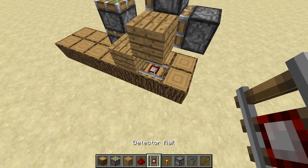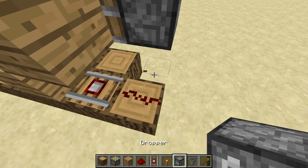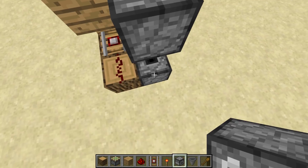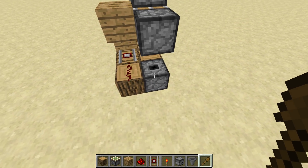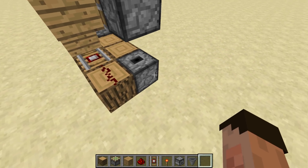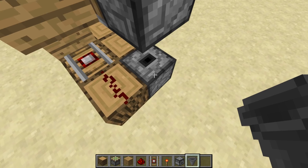Put in a detector rail right there and a little bit of redstone there. This block can come out because we want to put a dropper in here. In that dropper, we're going to create a monostable circuit. The way we're going to do that is by going inside it and sticking a wooden shovel in there — it doesn't have to be a wooden shovel, they're just dead easy to make. Then we're going to get a hopper and shove it on top.